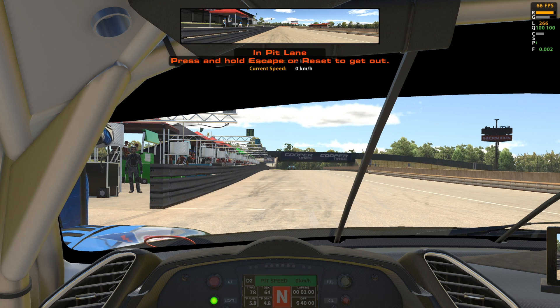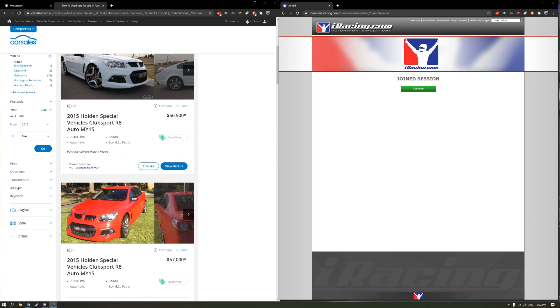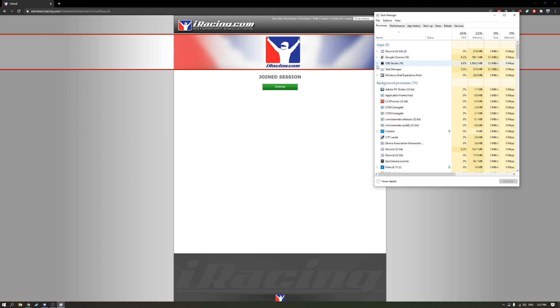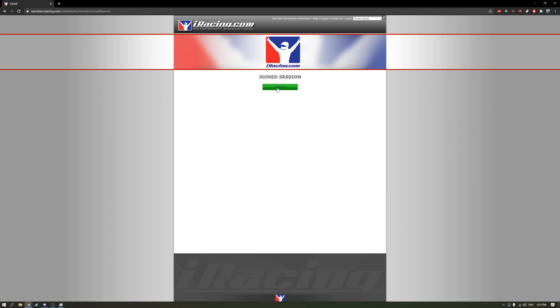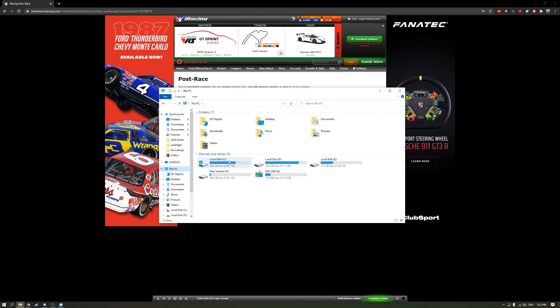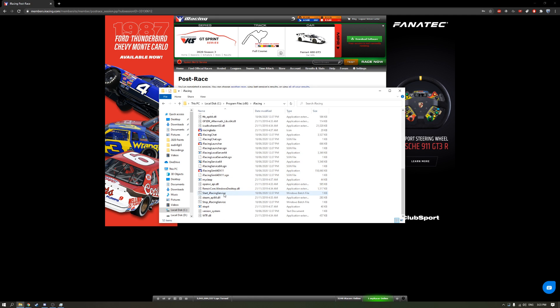So what we're going to do — I'm going to jump out of the car here, we're going to leave the sim. You're going to head to your task manager, scroll down to find your iRacing service and end it. Then head to your C drive, program files, iRacing, and start the iRacing service.